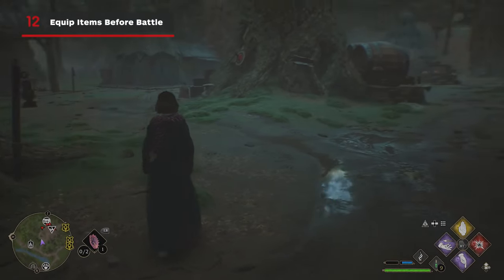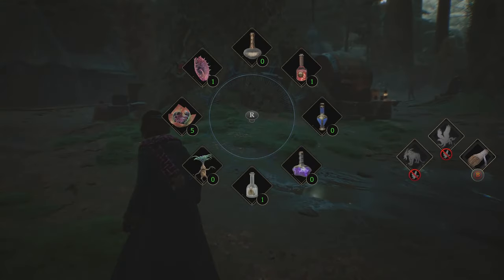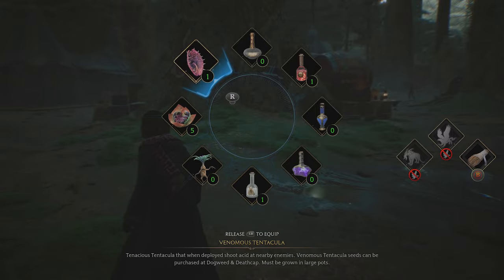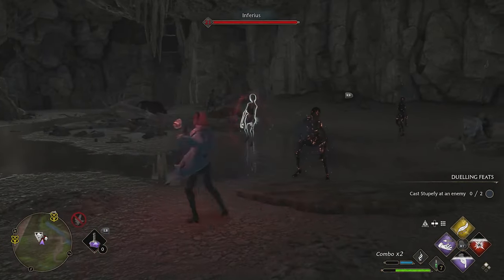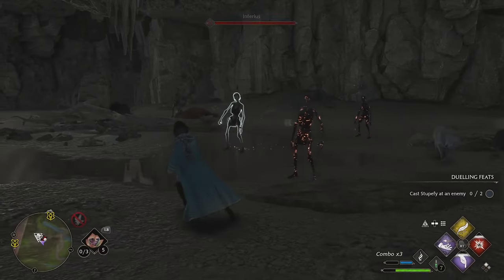Equip the item you think you'll need before starting an engagement, if possible. You can always open the item wheel mid-combat, but going in with a solid plan at the start, whether it be potion or plant, can save your fumbling fingers from wasting valuable resources. Those plants don't grow on trees, you know.